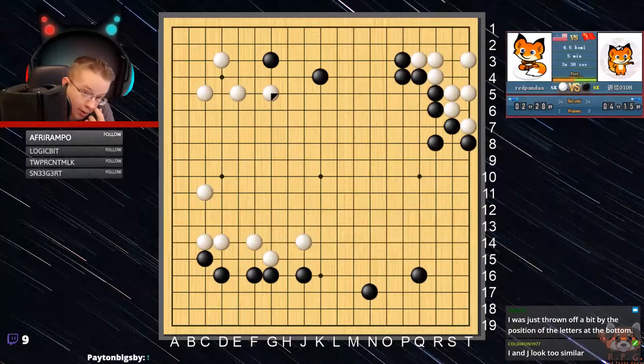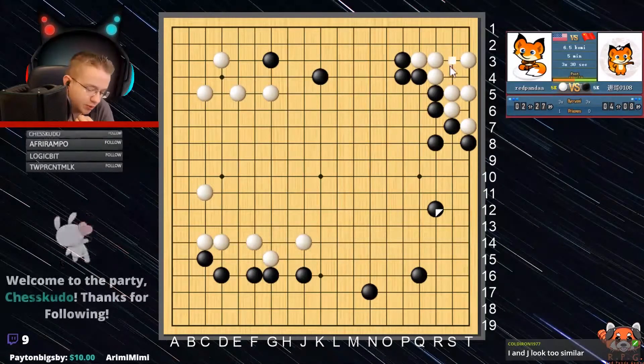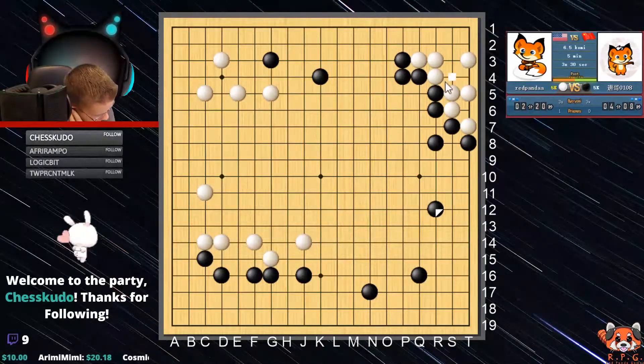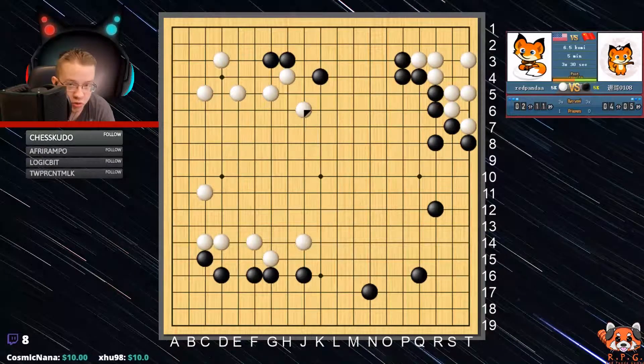This doesn't build anything for me. I can jump here, but me building this — it's too small, far too small. And because I didn't protect this corner, it just got surrounded. You can see that because I got surrounded, they have a lot of influence and potential. I'm just going to keep poking at things, play smaller moves, and just let them build up.